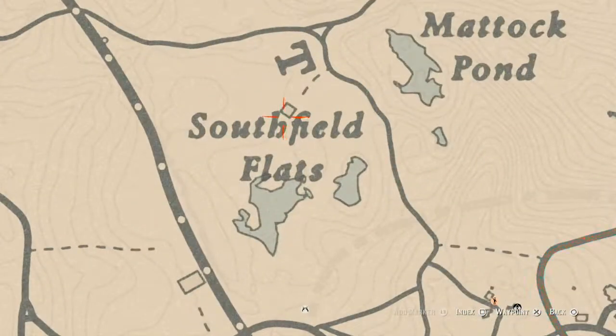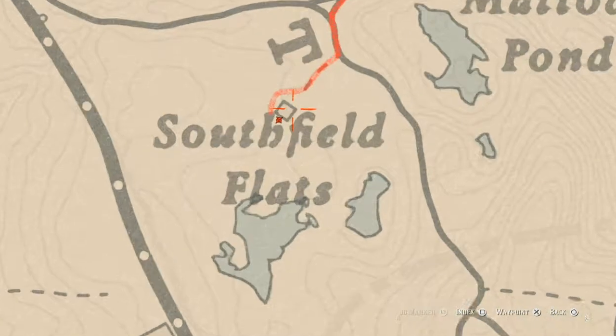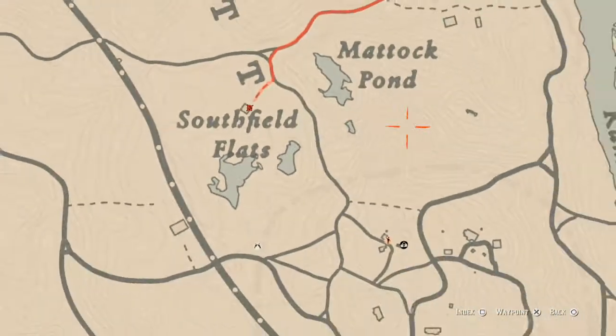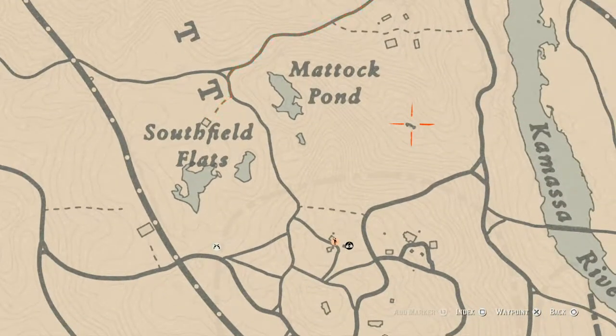There's a tarot card right here behind this house — it's inside the house on the green cabinet in the corner, which is a Nine of Cups. And then over here by this log, come with your metal detector and you will find a random lost jury — I can't tell you exactly which one, but that's the area.